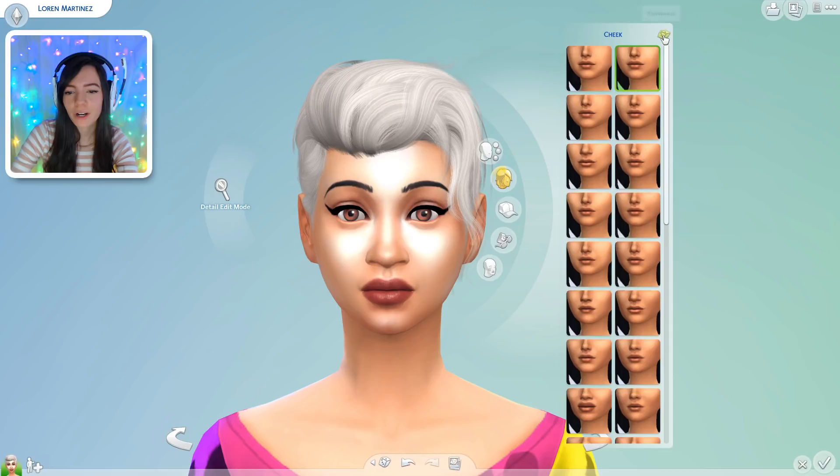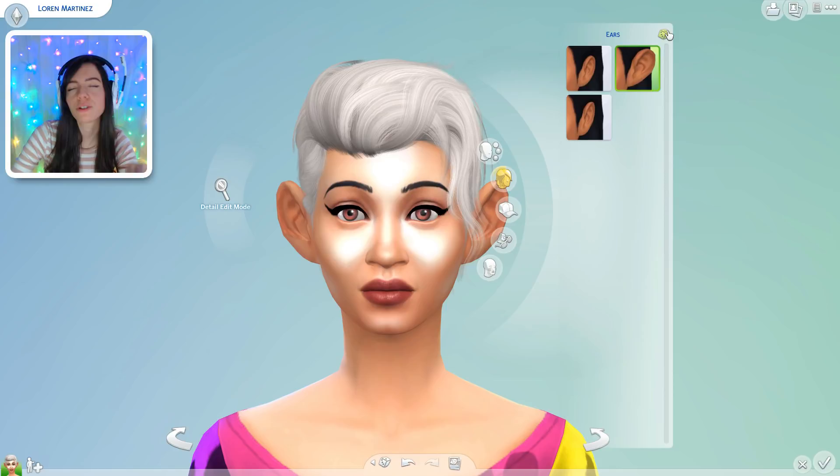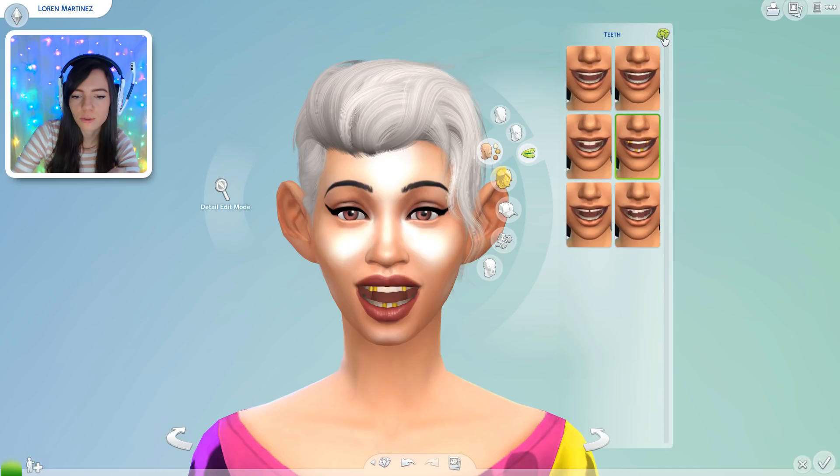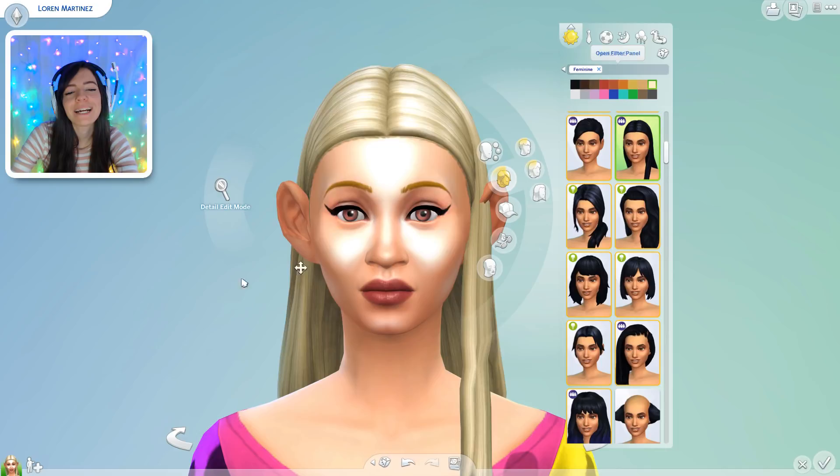So cheeks, which is what I meant to click on — one two three. Jawline, one two three. Chin, one two three. Ears. Oh she's got giant ears! Let's randomize her teeth, one two three. She's got a gap, that's okay. Now let's do her hair, one two three. Oh my god, this hairstyle does not go well with her ears. Anyway, it's fine.